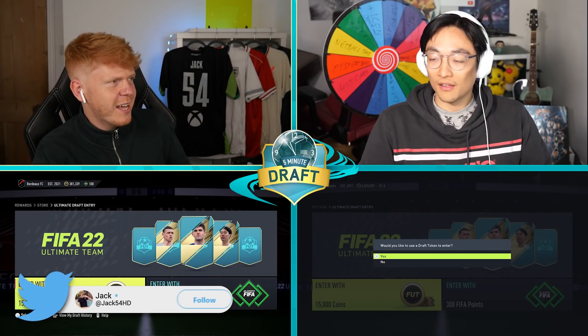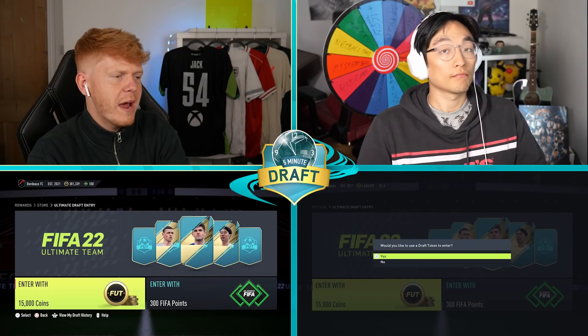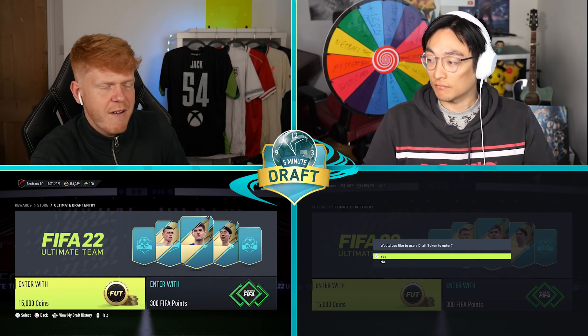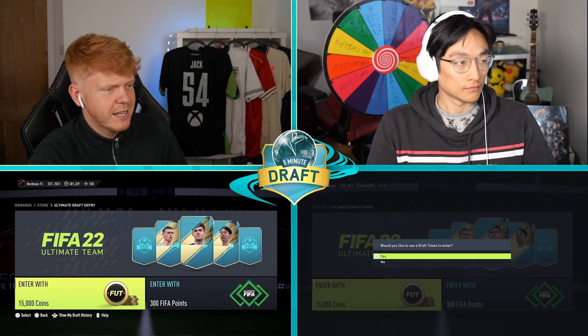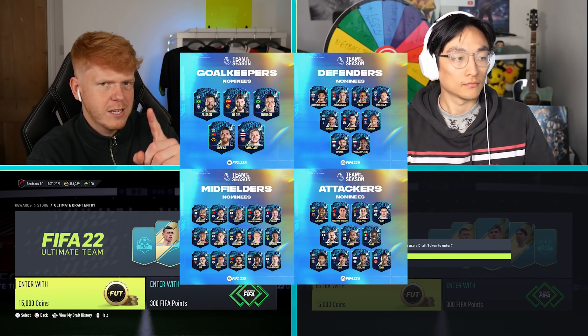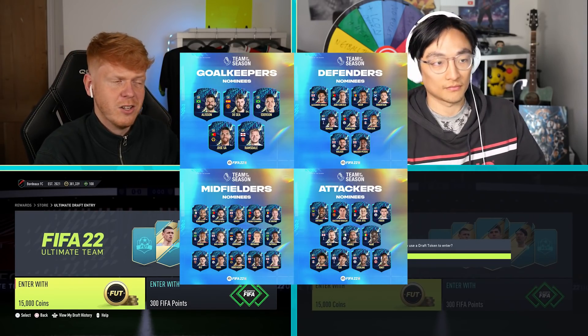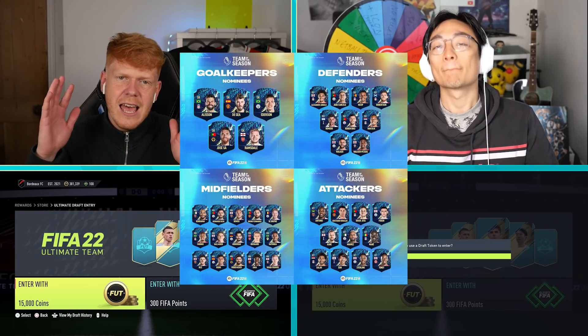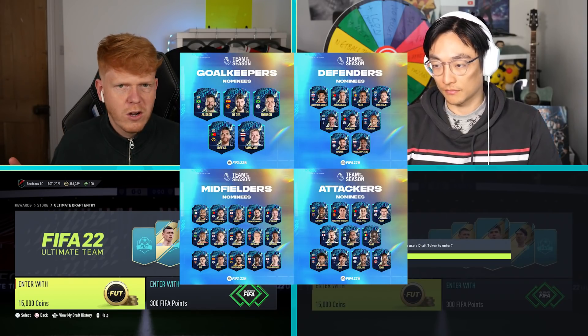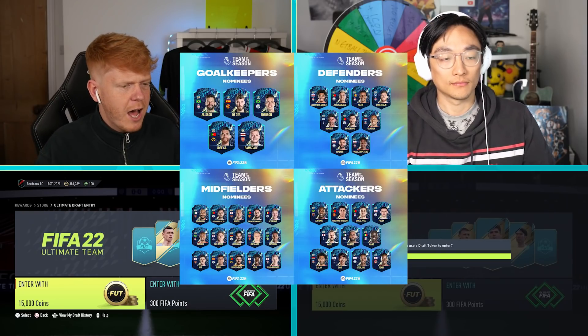We're going to be doing a bit of a Team of the Season theme. We're going to make the Premier League Team of the Season nominees decide our 5 Minute Foot Draft. EA have at least 40 nominees for the Premier League Team of the Season. We're going to choose one goalkeeper, one defender, one midfielder, and one striker from the nominees. If we get one of those players in our draft, we get a plus one to our rating.